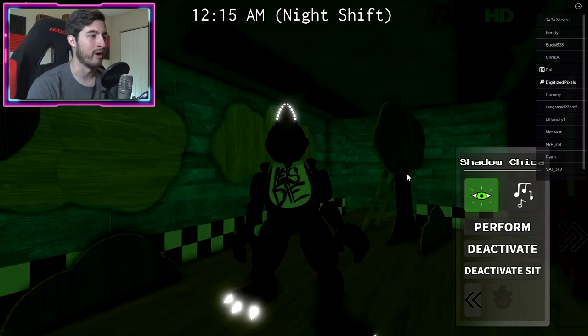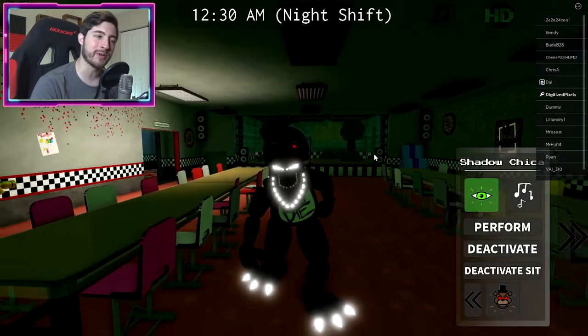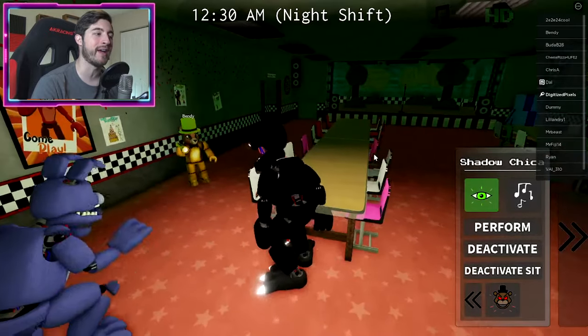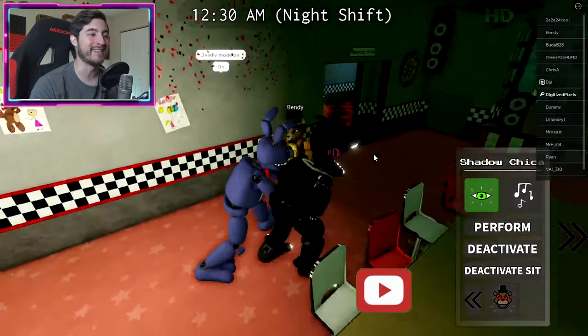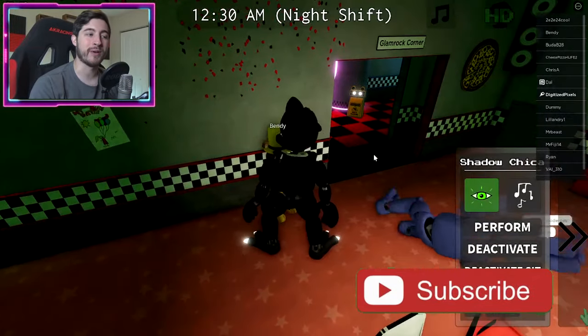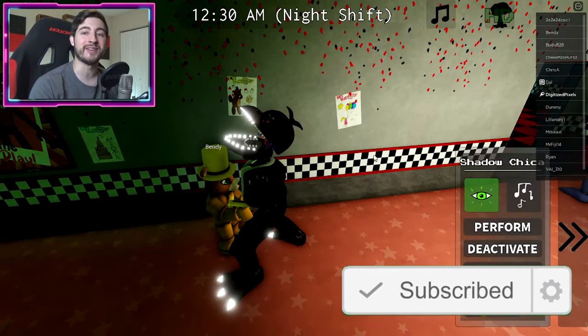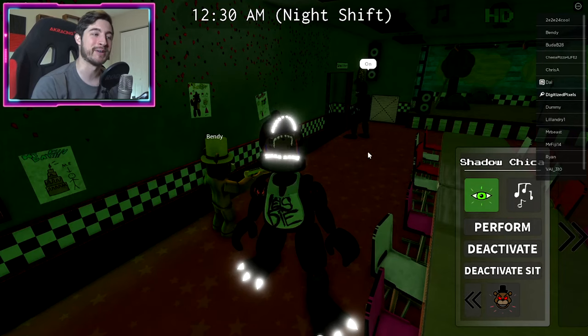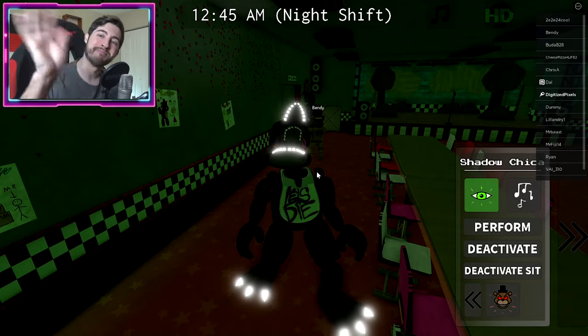Anyways everyone, that is all for today. Thank you so much for watching. If you enjoyed, go ahead and leave a like, subscribe down below, and join the badge hunting squad today. Use star code Digi whenever you buy Robux or premium, and check out my Robux group, my Twitter, and my Discord — the links are in the description down below. As always, stay cool and go badge hunting. Bye!